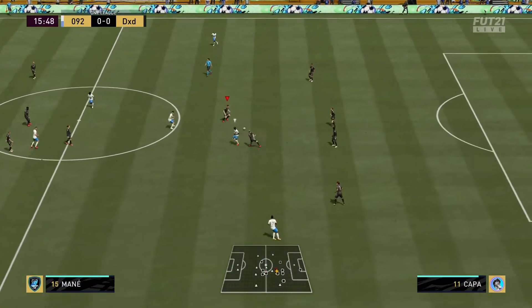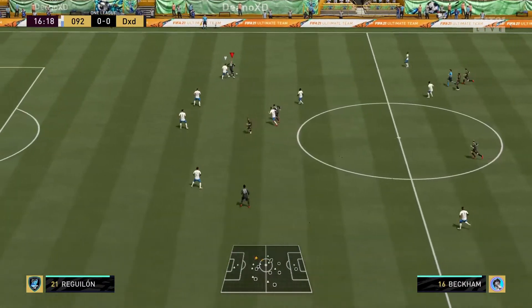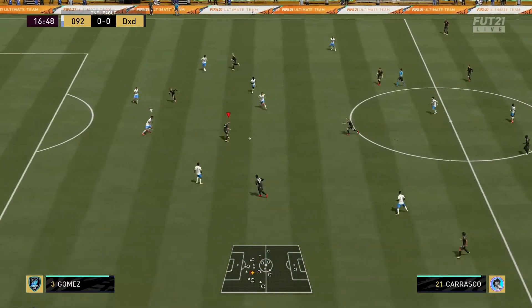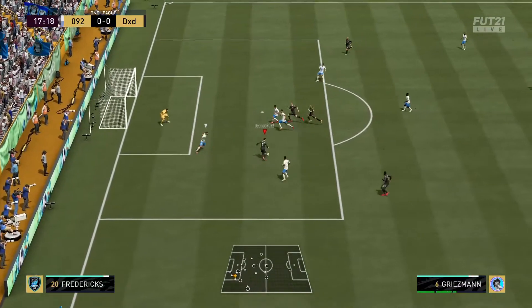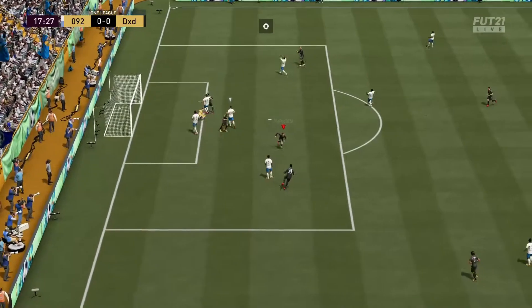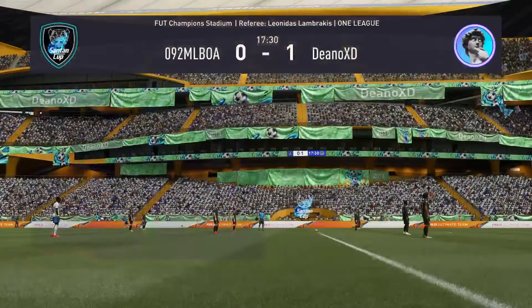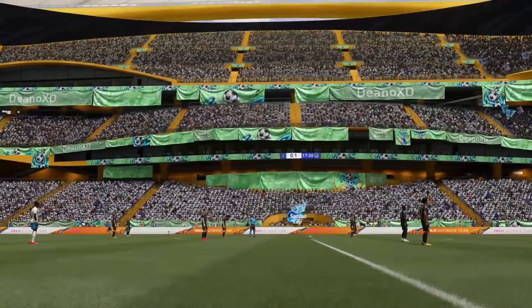We continue with that new switch — you can see Griezmann already making a little run. Pressure — lovely, wins the ball, takes it off Son. Into Beckham, looking for the space. Lovely — De Jong, and that run from Griezmann — can he find him? Yes he can — fake shot, and the finish! On that weak foot as well, showing that he can finish on the three-star weak foot. We're going to get a rage quit — yes we do!